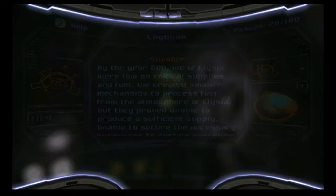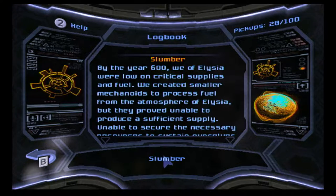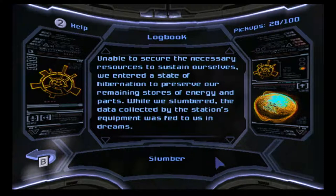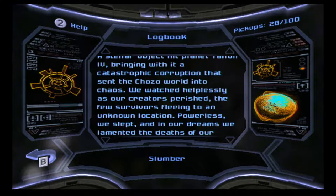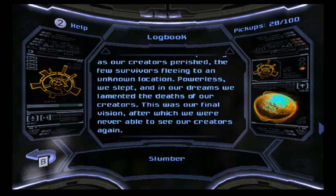Elysian datadoc 'Slumber': 'By the year 600 we of Elysia were low on critical supplies and fuel. Unable to sustain ourselves, we entered a state of hibernation to preserve our remaining stores of energy and parts. While we slumbered, data collected by the station's equipment was fed to us in dreams. During the long sleep, we had many dreams — including reunion with our creators, who had come to call a new planet their home. Then disaster struck: a stellar object hit planet Talon 4, bringing catastrophic corruption, sending the Chozo world into chaos. We watched helplessly as our creators perished, with few survivors fleeing to an unknown location. Powerless, we slept, and in our dreams we lamented the death of our creators. This is our final vision — after which we were never able to see our creators again.'